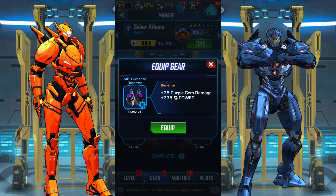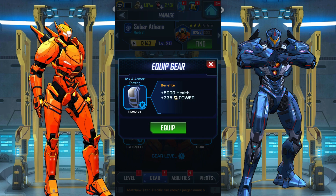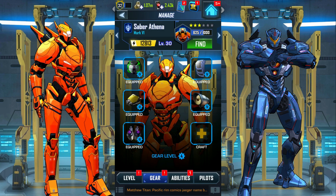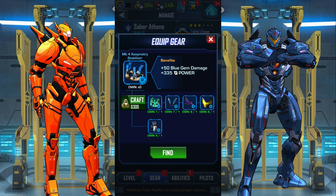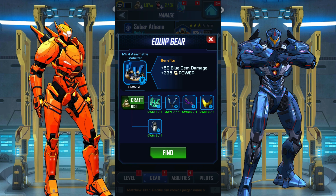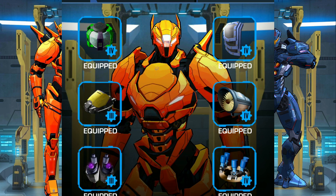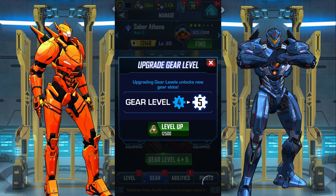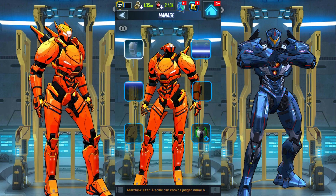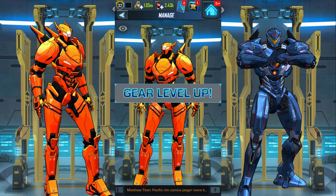Let's see what will happen. I have this Mark 4 Armor Plating, Mark 4 Vortex Turbine — let's craft this thing. I only have one of those. Oh, Mark 4 Asymmetry Stabilizer. All right, so this means we can upgrade gear level to level 5.